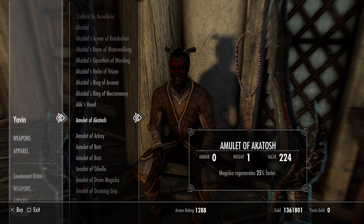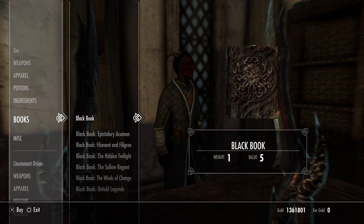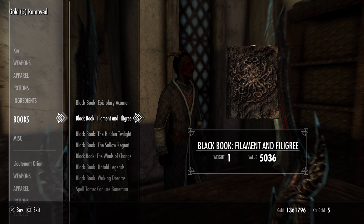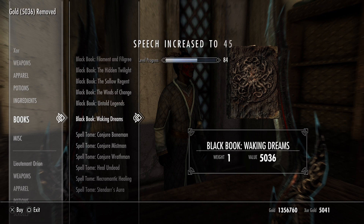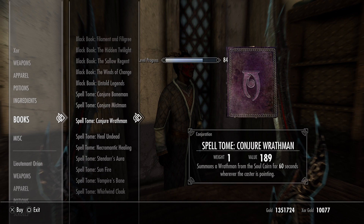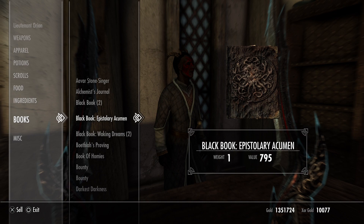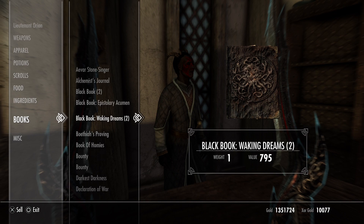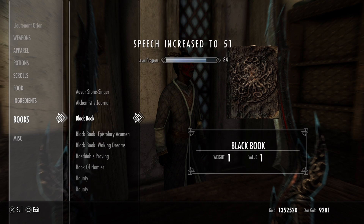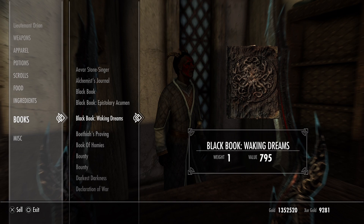Then we go to — I think it's this guy. No, it's Zor. So I'm going to speak to Zor. Basically you want to buy this book, and this one, and also this one — because these basically fix the glitch. You want to buy those ones. The only ones I recommend buying are this one and this one. You also want the Black Book 'Epistolary Acumen' and the 'Waking Dreams' book, which ignores the Temple of Miraak issue.